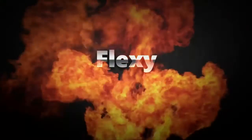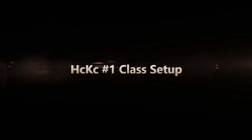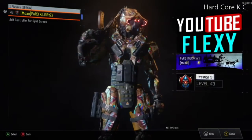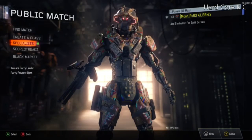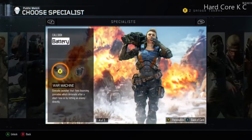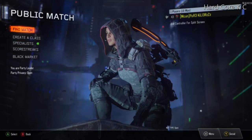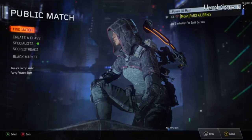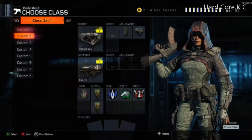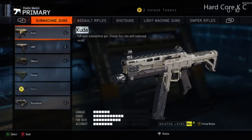What is going on guys, it is Flexi here. What I am bringing you is the number one class setup for hardcore kill confirmed. Look at my beautiful Reaper, but what we want to use is Vision Pulse because there's no UAV and this is just filthy — it's so overpowered, and you get it rather quickly. As you can see, I've already got this class on custom seven, but I'm going to show you what you need.